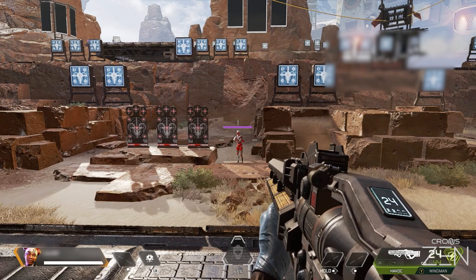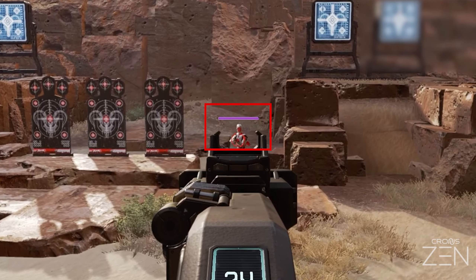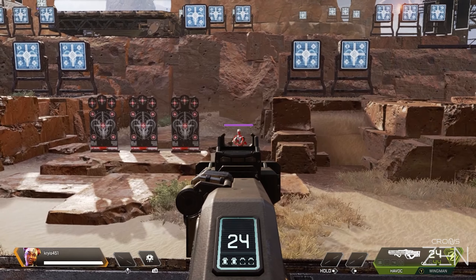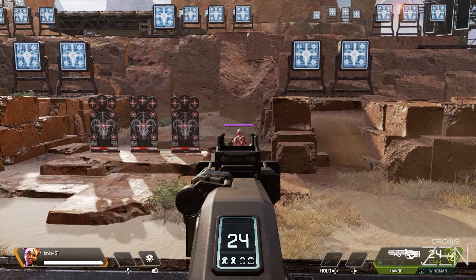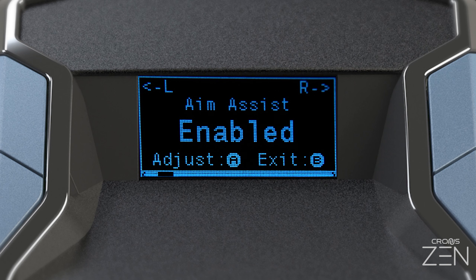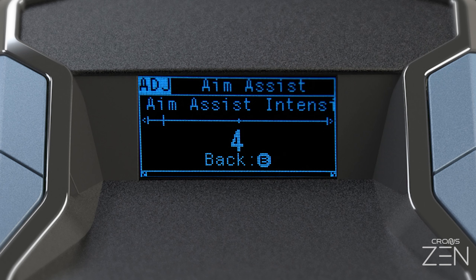Enter the game pack config menu and navigate over to aim assist. The aim assist mod, when enabled, will make slight movements to your camera whenever you are just aiming down sights. This will encourage the in-game mechanic to improve your aim more consistently. It is probably not something that you will immediately notice, but it's there.